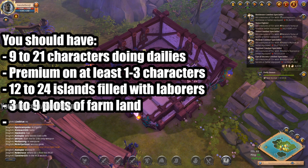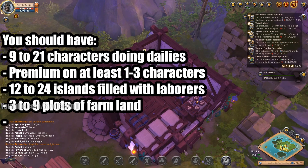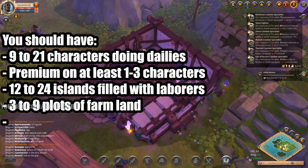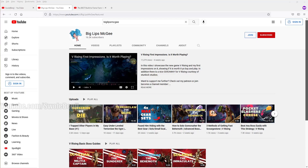Once you have all of this, it's time to decide what you want to do in Albion. Do you want to roam the open world and kill people? Fame farm to max spec quickly? Or be a gathering chad chopping trees and mining rocks? For the fastest fame farming, the best method is open world mobs. There's a great video by 'Big Lips McGee' on YouTube — search his channel name — he is not affiliated with me, I'm just shouting him out because his videos are good.